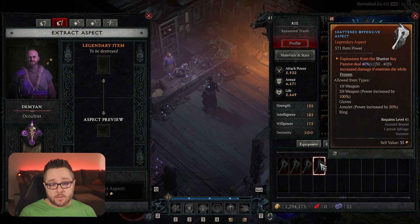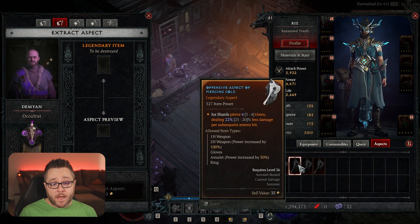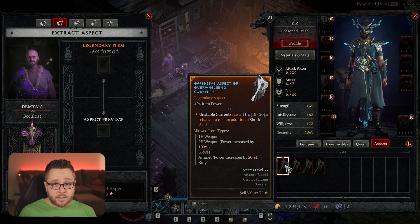These aspects can only be applied to certain item types, as you can see in the tooltip. An offensive aspect can only be applied to a one-handed weapon, two-handed weapon, gloves, an amulet, or rings. You'll also see they get power bonuses for two-handed weapons or amulets — two-handed weapons double the power, and amulets multiply it by 1.5. Different aspects can be applied to different types of items, so you'll want to be aware of that when checking.